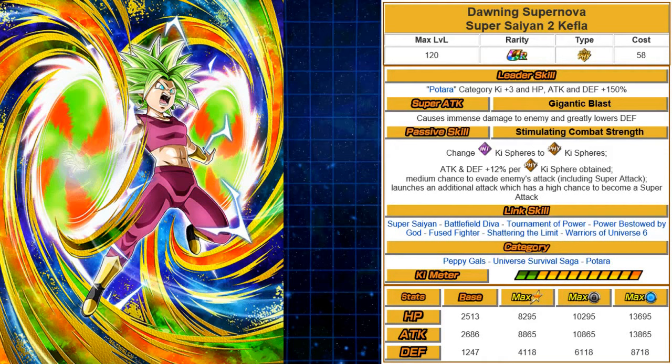Her super attack is Gigantic Blast, causes immense damage and greatly lowers defense. Her passive skill, Stimulating Combat Strength, didn't change too much — she's an orb changer from Int ki spheres to physical ki spheres, attack and defense 12% per physical orb obtained, a medium chance to evade enemy attacks including supers, and launches an additional attack with a high chance of becoming a super attack. She's still an amazing unit and definitely usable on the Universal Survival Saga team.